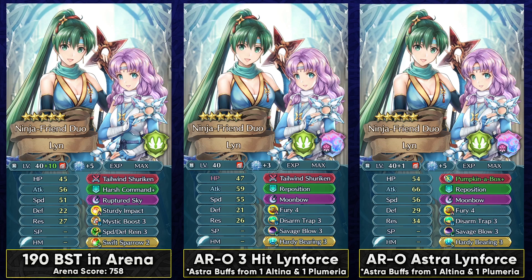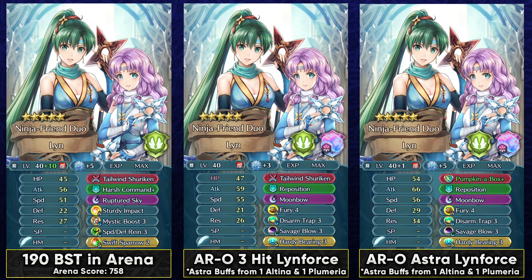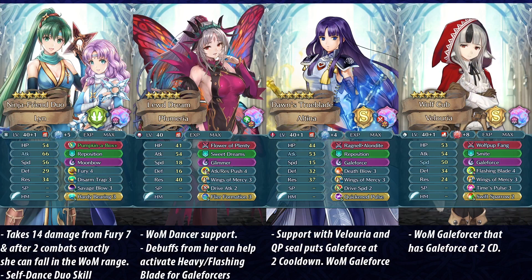It does take a dance support, but if you want the more expensive and consistent route, Pumpkin-Up Box is probably better because she can self-dance, and after two combats she'll enter Wings of Mercy range. With a team like this, she takes 14 damage from Fury 4 and Pumpkin-Up Box. She doesn't even need an external dancer — she can use the self-dance herself. When in Wings of Mercy range, a Gale Forcer like Altina can teleport in potentially. This strategy works in the Astra season, though it's expensive and has drawbacks — mainly that Duo Hindrance stops the self-dance, and Duma can destroy a Bolt Tower that Air Force strategies depend on.